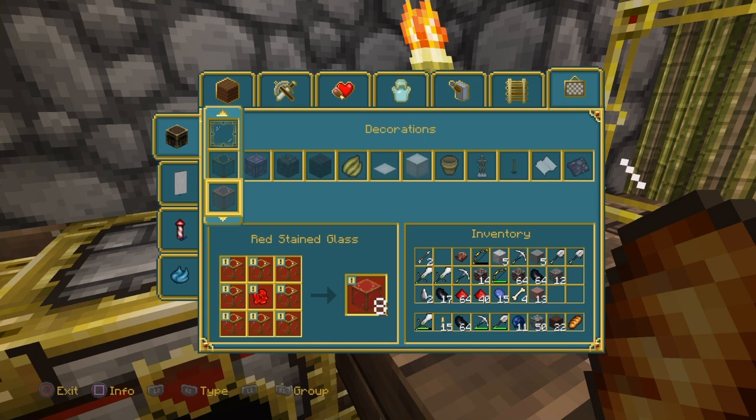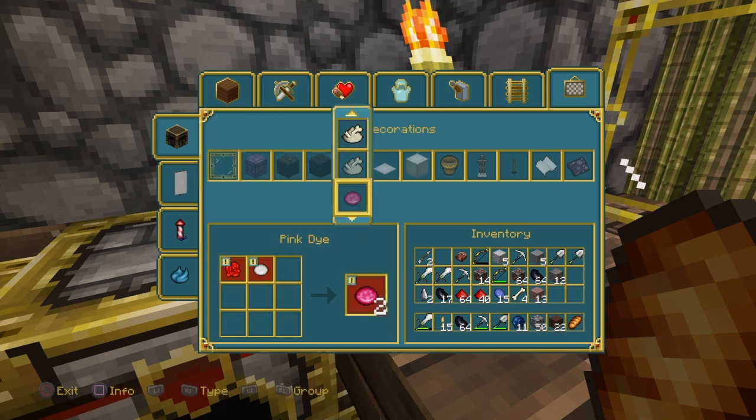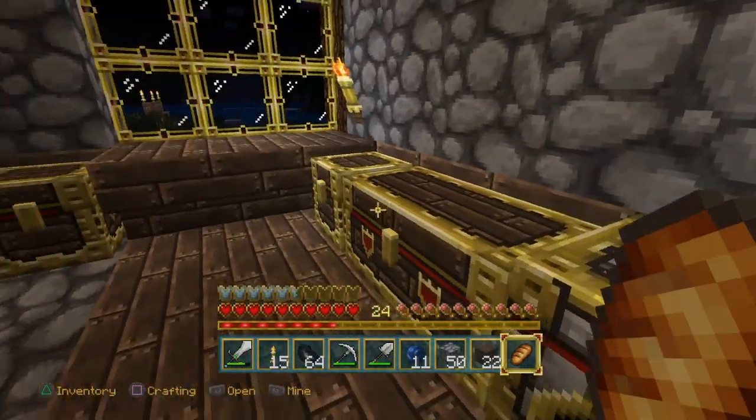Orange — how do I make orange dye? Red and yellow. Okay, that makes sense.